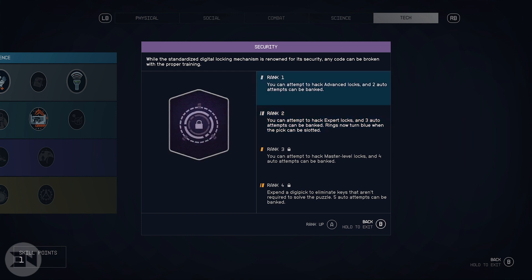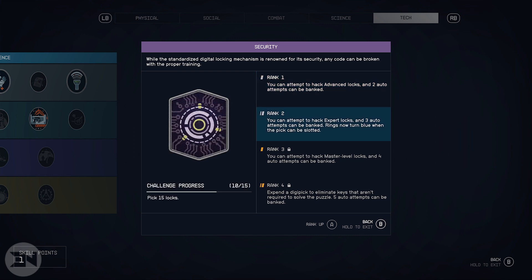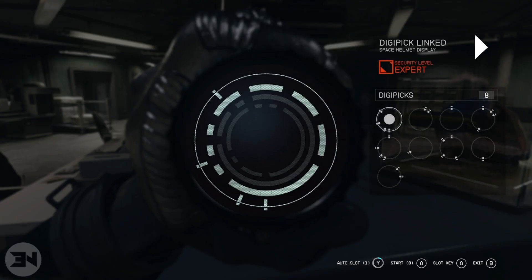To get this perk to rank two it's fairly easy - you have to lock pick five locks. Rank two helps you get more advanced locks like expert locks, you get three auto attempts which can be banked, and the rings now turn blue when the pick can be slotted. That's the important perk, and I'm so thankful it's at rank two and not rank three or four, because you're going to have to pick a lot of locks to get there. Rank two is absolutely fantastic.